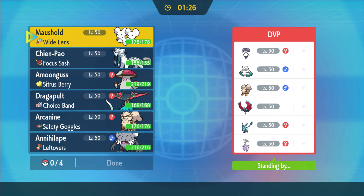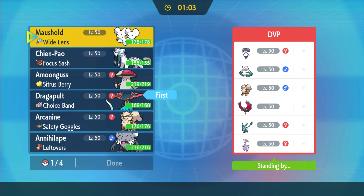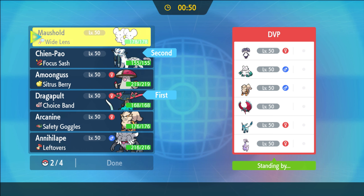My opponent has got a pretty interesting looking Hail team here. It's Ice Beam on the Glaceon, not Blizzard - that's good for us. Dragapult is like really free on lead here, it outspeeds everything they have, we don't care about Intimidate. The only thing they really have is like Booster Energy Chien-Pao, but we can always Tera to dodge. They do have Acrobatics which is kind of annoying.